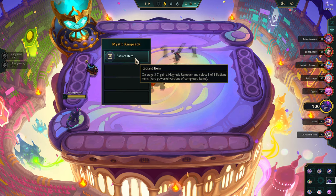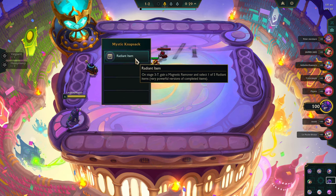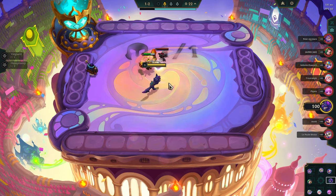So what we got here — radiant item at 3-7: gain a magnetic remover and select one out of five radiant items. Very powerful versions of completed items. That just sounds so unfair to me.